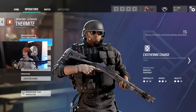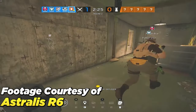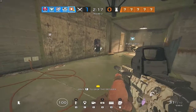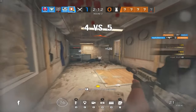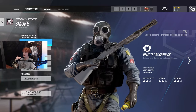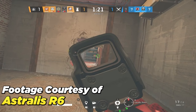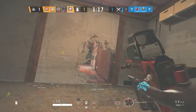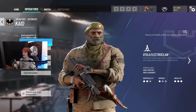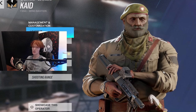Next, let's go over support operators. Thermite is the staple of a support operator — he primarily just gets reinforced walls open. His main job is to use utility; he's not meant to get kills. He's meant to do one thing: get a wall open. Hibana is the same — her one job is to get hatches open. On defense, Smoke sits on site and uses his canisters to slow down one push so he can focus on the other, essentially covering two places at once. Cade is meant to electrify hatches or walls so that operators like Thermite and Hibana can't open them.